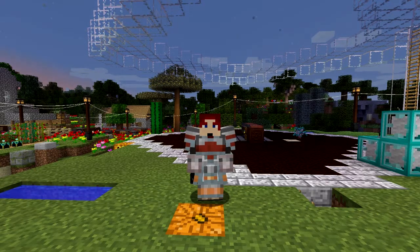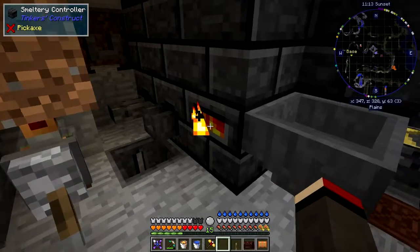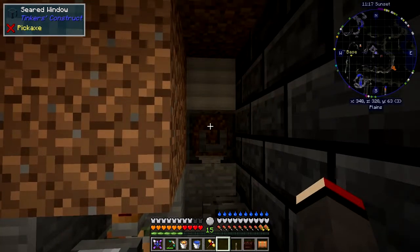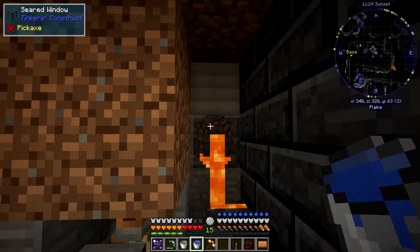Let's start by having a look at the Tinker's Construct bit first. Now Tinker's Construct - if you put a bucket of lava and a bucket of water into the smeltery, it will automatically make obsidian in this modpack anyway. So I put a bucket of lava in there, right click that, and then as soon as that's emptied out we'll put a bucket of water in.